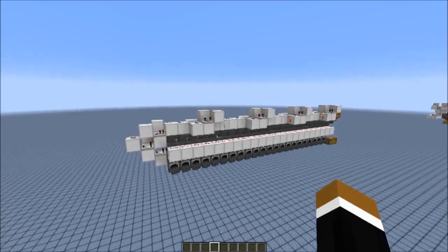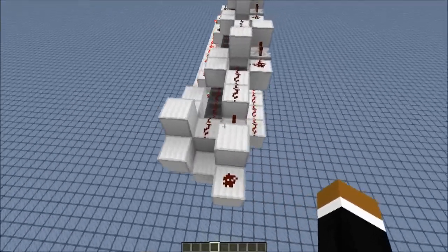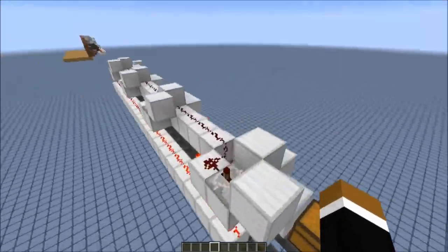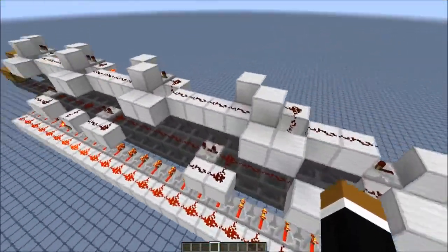Here we have a skinned version. It's quite compact — just 5 wide, 6 high, and 28 long in total. And it doesn't use any complicated clocks, so we just have normal redstone wiring. That's all you need here.